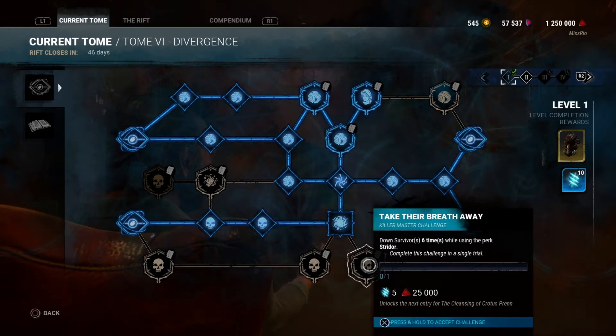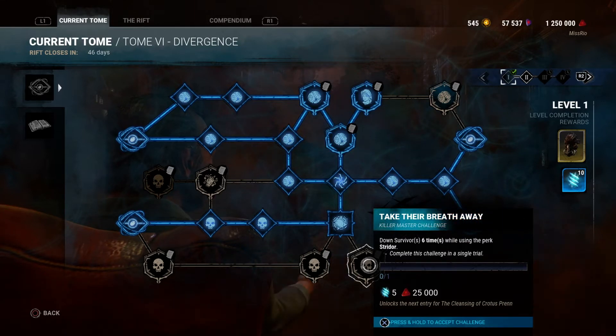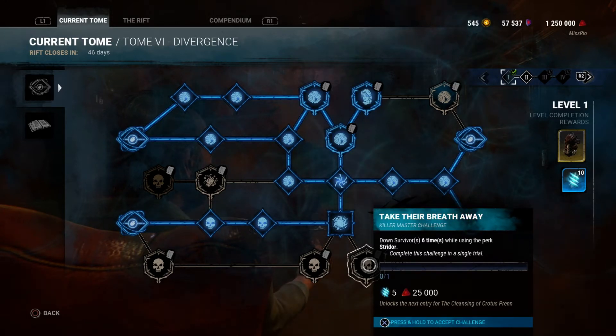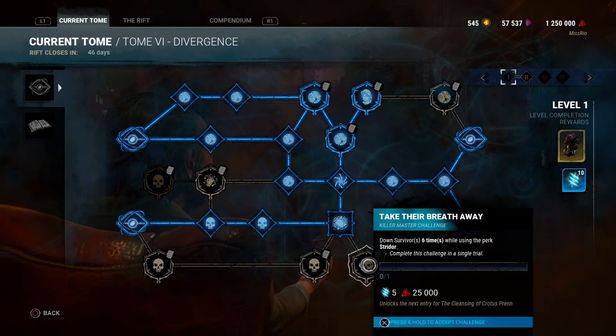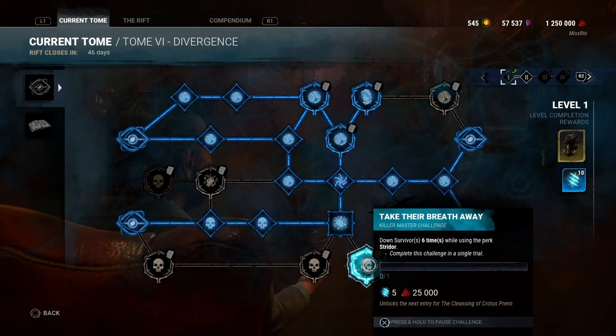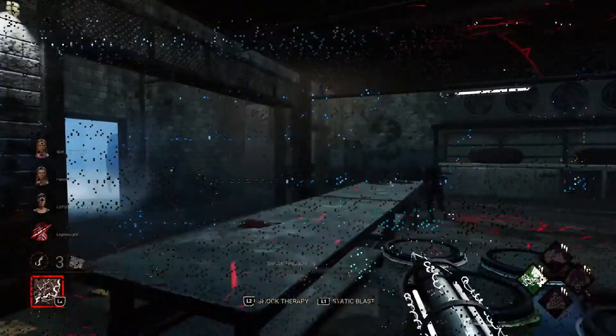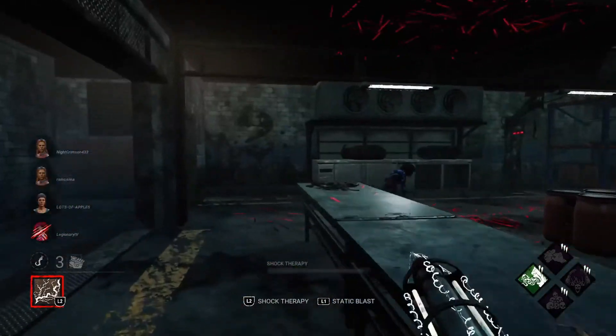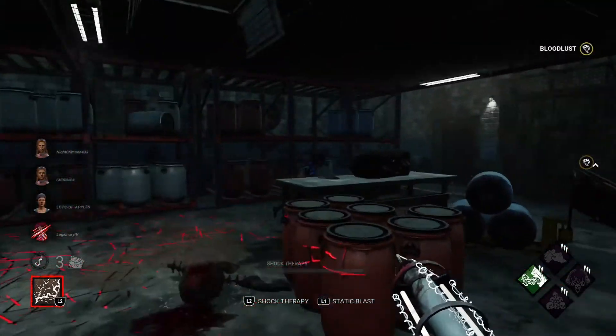The next challenge is called Take Their Breath Away — down survivors six times while using the perk Strider, and complete this in a single trial. So basically all four survivors — just put them into the downed state twice, where they're on the floor crawling. While you've got Strider equipped, you've got to knock someone down six times in one match.